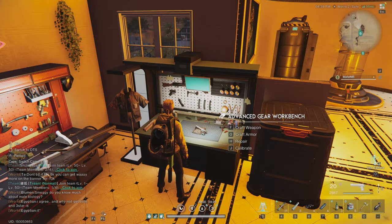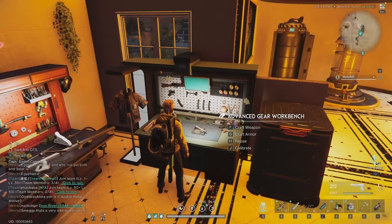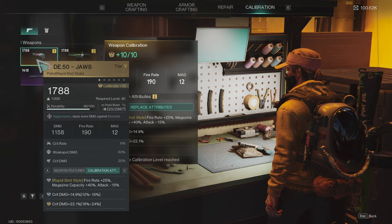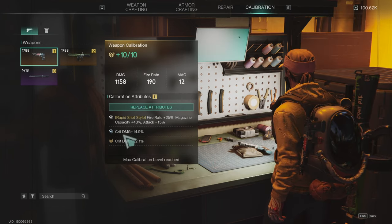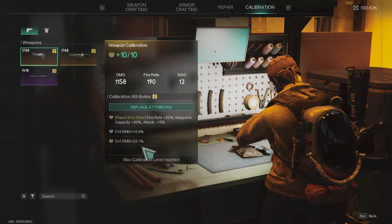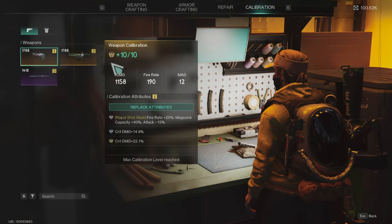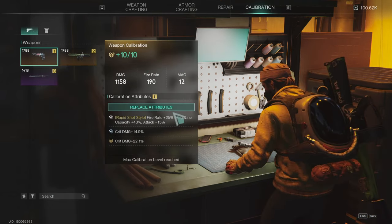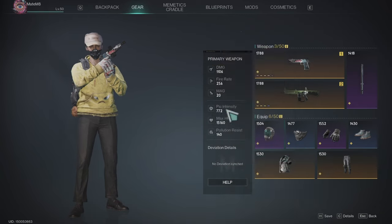First thing you want to do is craft the weapon. You need to level up to unlock tier 5, then craft the tier 5 because it's the maximum damage. After you craft the tier 5 weapon, press J and calibrate that weapon to plus 10 to unlock all three attributes. Then replace attributes with what you want — I have critical damage here, but the best is critical rate for this pistol. Since I didn't have anything better, I use critical damage.